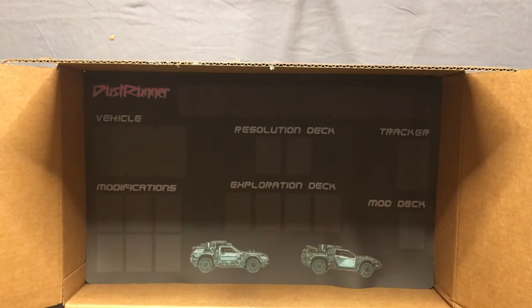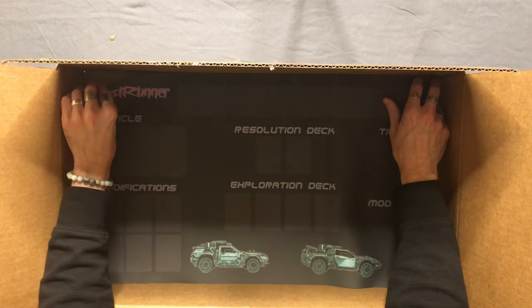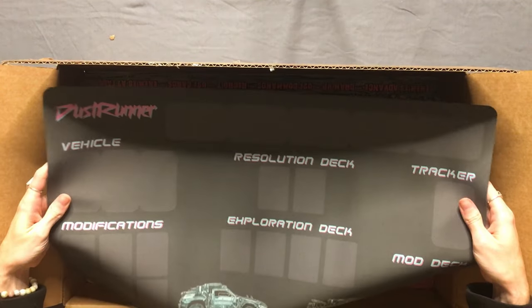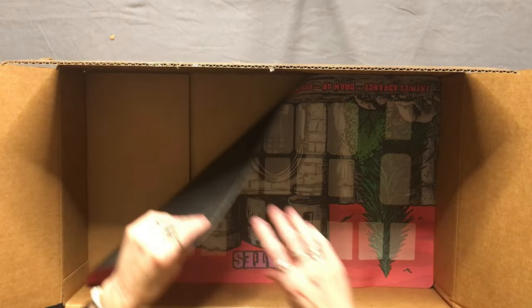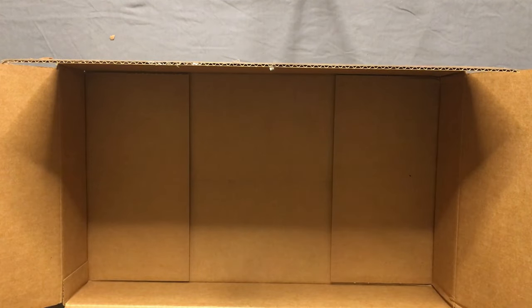Check it out — the mat for Dust Runner right here! That is awesome. And last but not least, we have the mat for Gate. Let me move this box out of the way — there we go, we got the Gate mat right there.